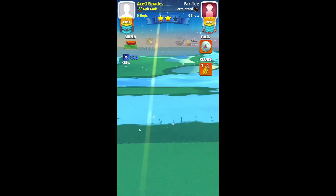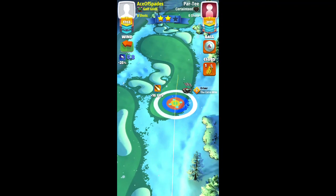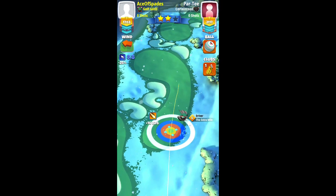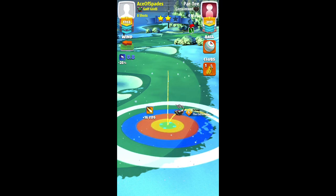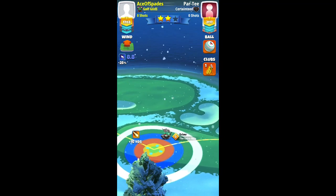Hole 5, par 5 — we have a crosswind. Using a titan ball along with my extra mile level 5. I'm using full topspin and full right spin, and I adjust the drive for maximum distance plus 10%. Half of the red ring, just inside the rough, adjust for max plus 10 percent.